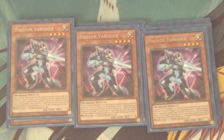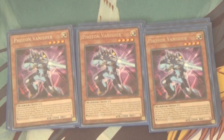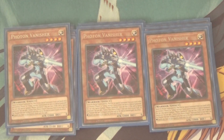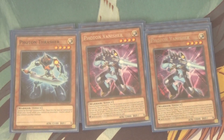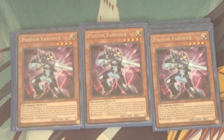And then speaking of, we got his buddy Photon Vanisher, who's also level four and has 100 attack less than Thrasher. He cannot be Normal Summoned or set — must first be Special Summoned from your hand while you have a monster of 2000 or more attack on your field. When he's Special Summoned, you can add a Galaxy Eyes Photon Dragon from your deck to your hand. And if he's used as Xyz material for any Xyz monster, that monster gets the bonus effect of banishing any monster destroyed by battle or effect. He's a pretty nice card for searching Galaxy Eyes Photon Dragon and giving your Xyz monsters a bonus effect, though you mostly use him alongside Photon Thrasher to make a link play.